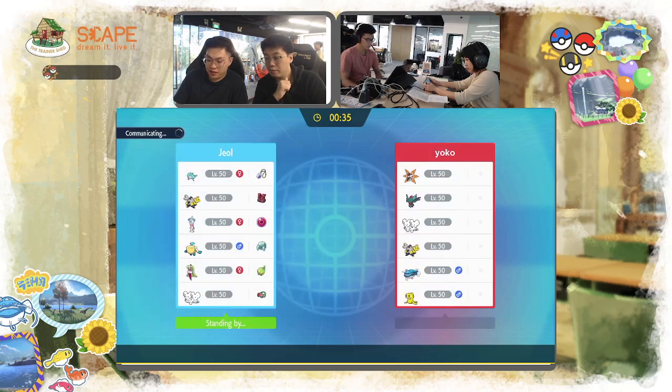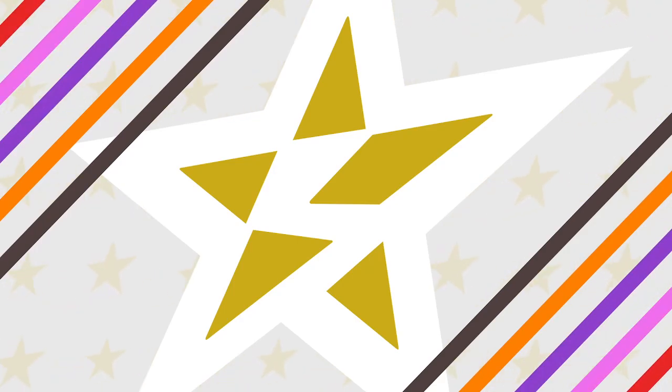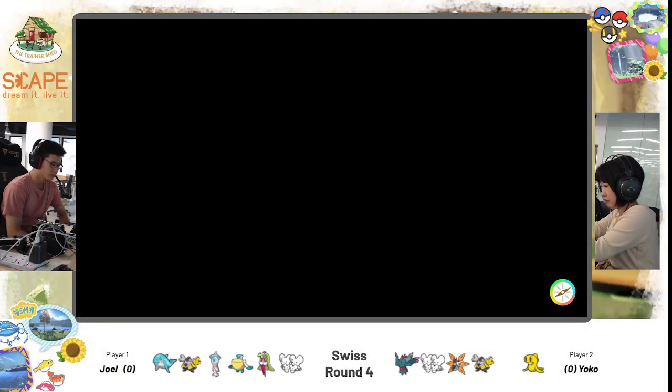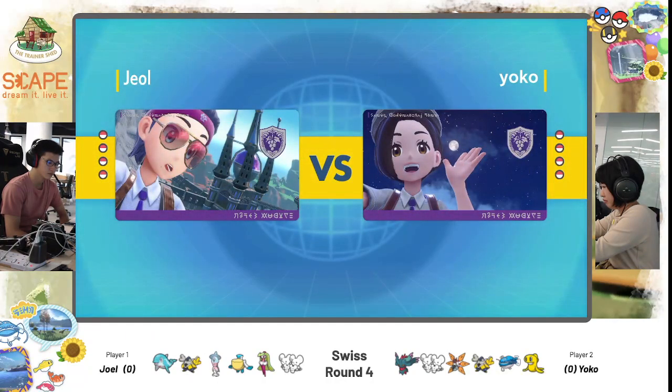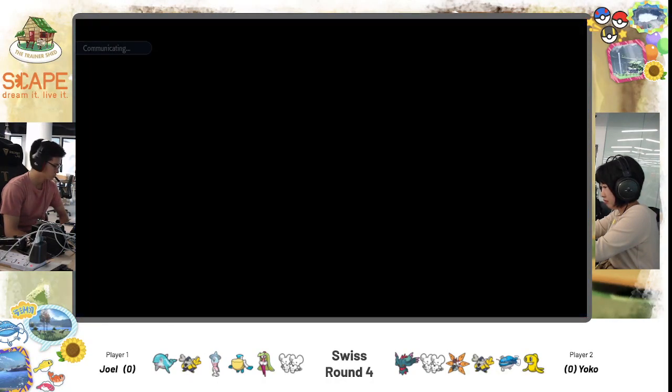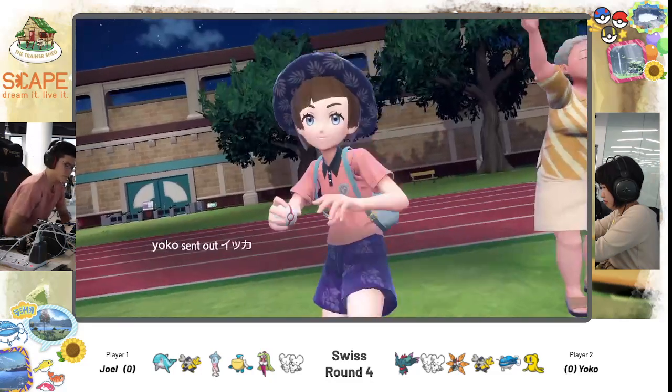For Yoko's team, she is running Fluttermane, Mousel, Iron Moth, Iron Hands, Dondozo, and Tatsugiri. I like seeing Iron Moth — it's not very common in the meta, but it is a Paradox mon with a lot of utility, especially with Acid Spray dropping special defense by two stages. Very useful for setting up your partner for KOs. With Booster Energy, probably in speed to be faster than the Fluttermane.